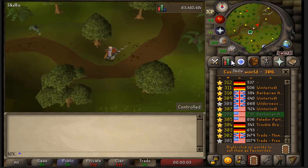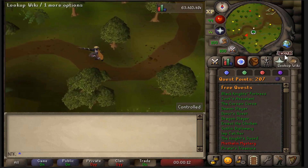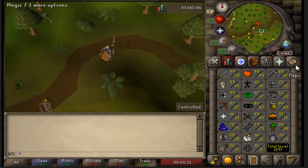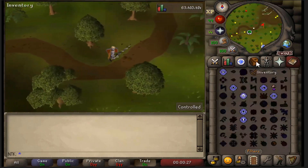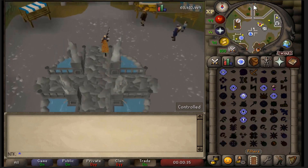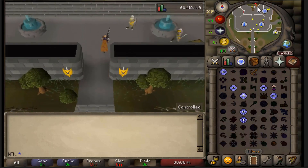When making this Rune Dragon alt, you're going to want to stay free-to-play for the first couple of days at least, because the 5 million you use to pay for the bond you can keep. For the first few days, focus mainly on magic. Do Imp Catcher to get yourself to level 8 magic, then go to the Varrock mage and use the weakened spell to get to 11 mage, then use weakened to get to 19 mage, and from 19 you'll actually go to 59.